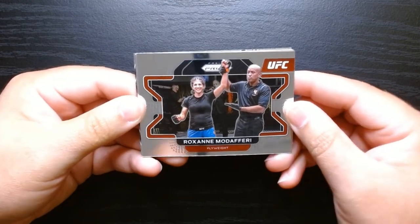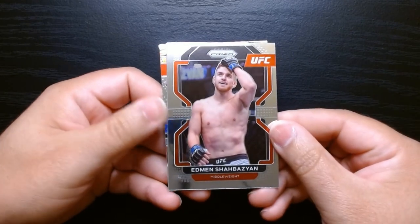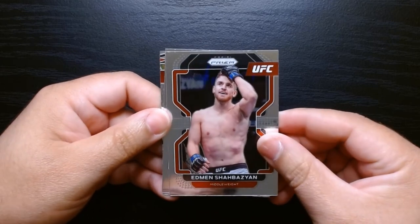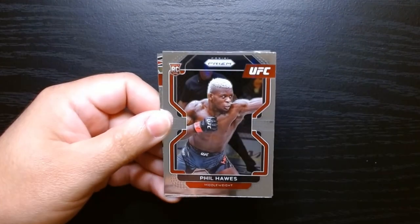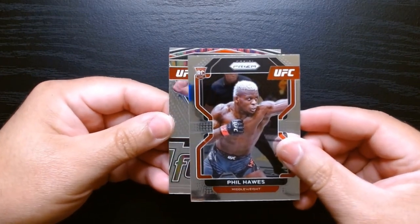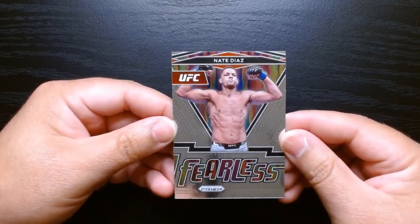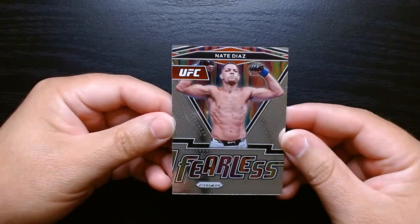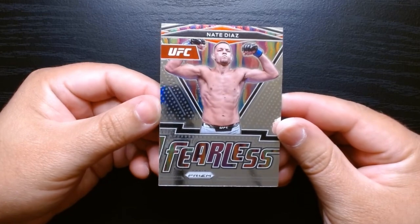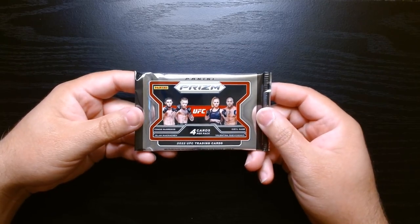Roxanne Modaferri — look at that last name. We haven't gotten anything crazy, nothing numbered or anything like that, so let's see if we can get lucky. There's something with color in the back. Edmund Shabazyan, Phil Hawes on a rookie card, and this is the Nate Diaz Fearless insert. These are always cool — they got color. These Fearless cards are always fun.